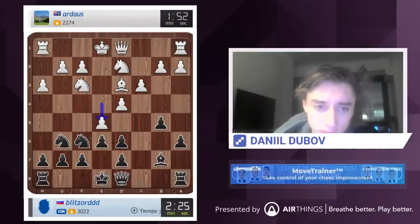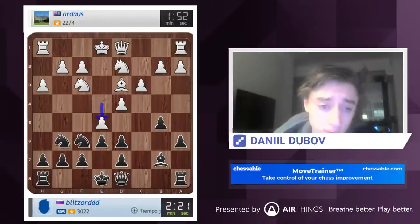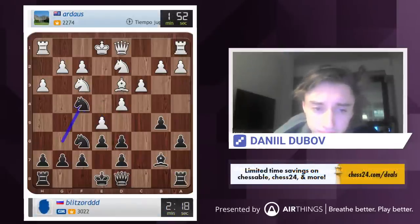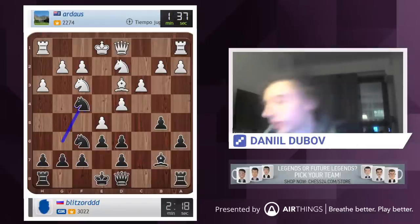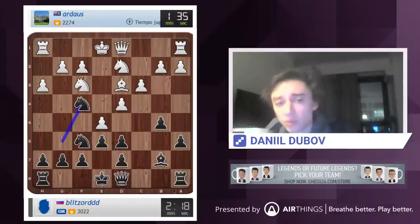And here he goes e5, which allows many things. Knight f4 is one of them, for instance. Okay, let's go knight f4. It's not a big drama, just play bishop f1, but still. I don't think you are too happy as white to play bishop d3 to f1 here. And otherwise, I think it's sort of risky for him.